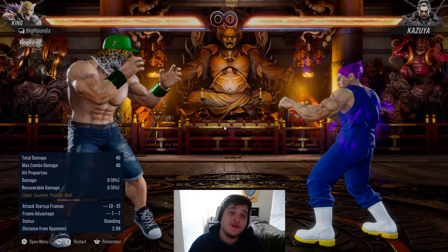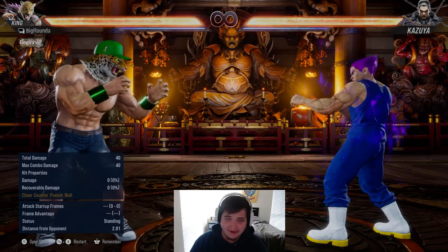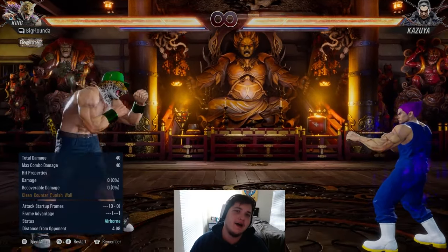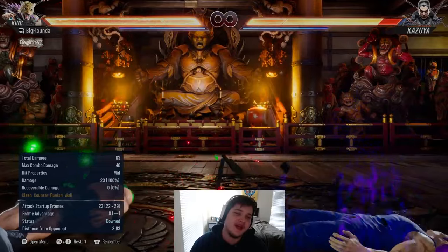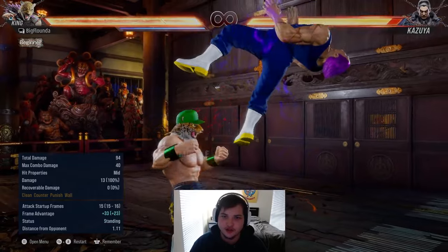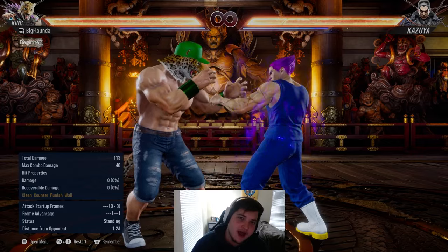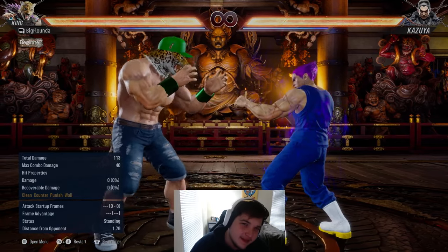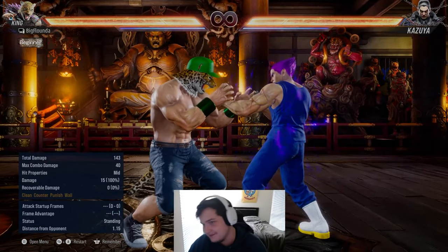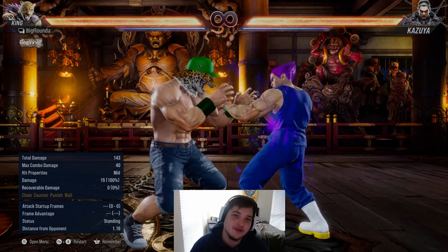Something Mortal Kombat players also need to get used to is jumps. Jumps are very different in this game — they are not very high, they're a bit more realistic. There are some jump kicks but they're used more for combos and stuff, like King has a jump launcher for combos. You don't really see a lot of characters coming in with jump-in overhead attacks because it's not really a thing in this game. Jumping is not very strong in this game.